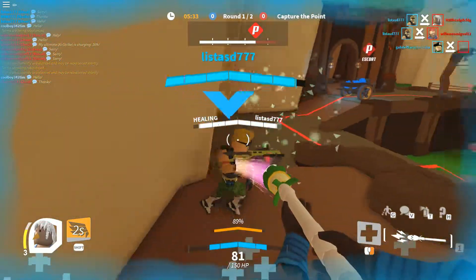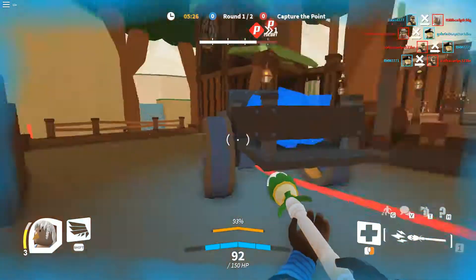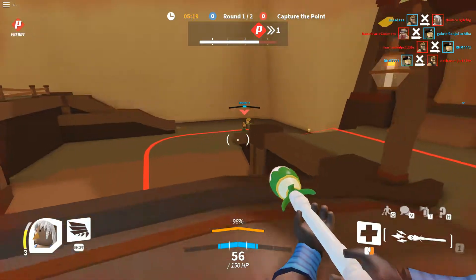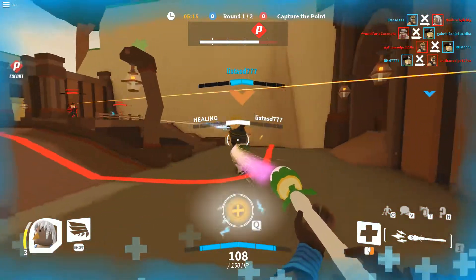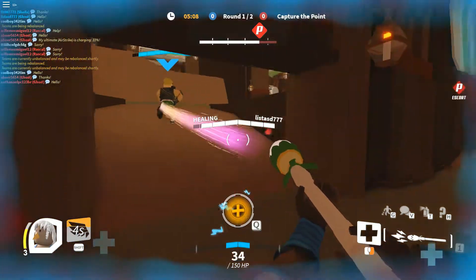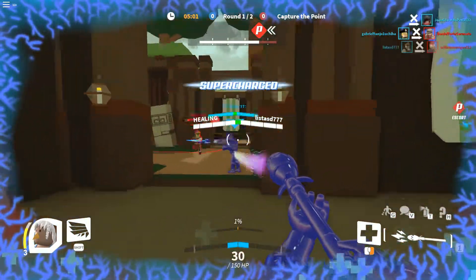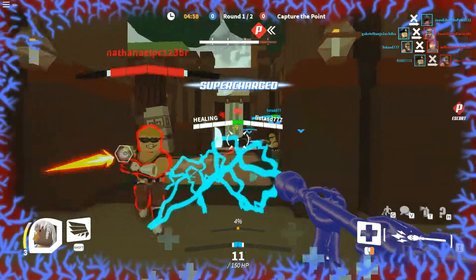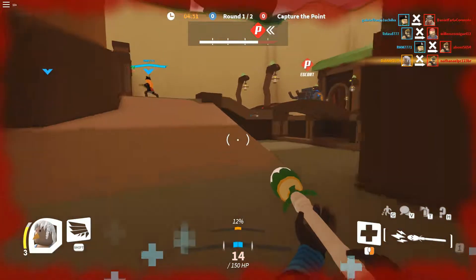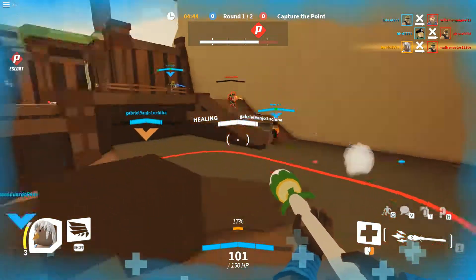Get off me! Help me, come on DPS, do your job! There we go — get on that point! This game is played by staying on the point to keep it moving. We got to get across the bridge and then we should win. The guy I'm healing is a soldier-type character with a grenade and a machine gun — he's pretty much the character you'd use if you're new to this sort of game or to first person shooters.